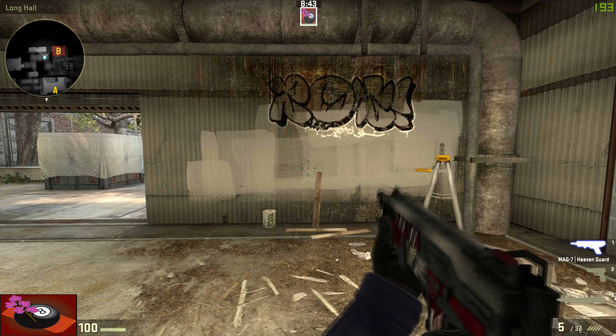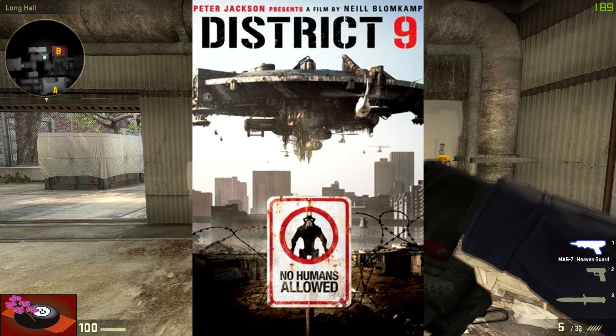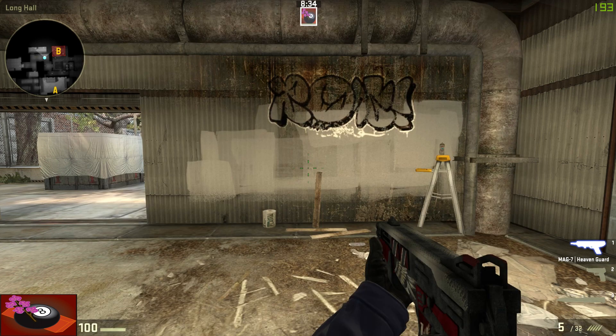The SWAG 7 is unique as it is powered almost primarily by SWAG. It is developed in South Africa, which probably led to it being so hungry for SWAG as SWAG is in short supply in South Africa. It is made out of metal and malnutrition and is only available on the CT side of CS:GO.